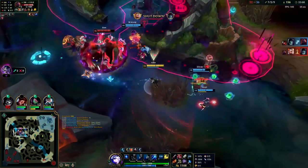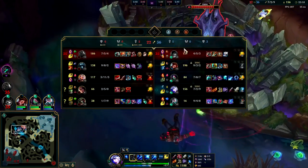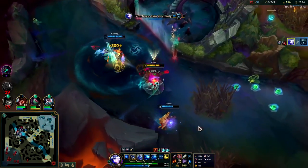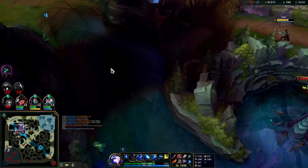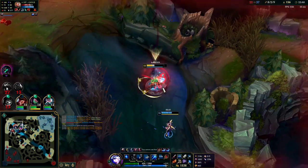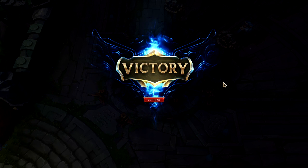Ashe doesn't have any percent-based damage in her kit. The whole point of percent-based damage is so if they have 10,000 health it doesn't take 100 auto attacks to kill them — only 10 or maybe 15. Apparently their ADC rage quit — not a huge shocker. I hope you guys learned something about positioning and thought process on Ashe. If you did, don't forget to like, comment, and subscribe. My name is King Six — thank you for watching, catch you next time.